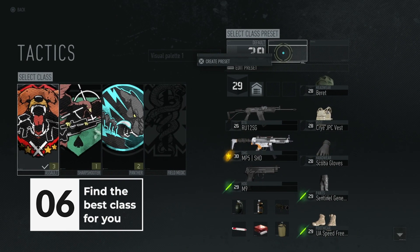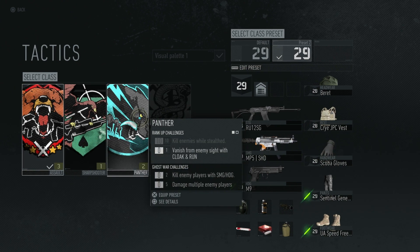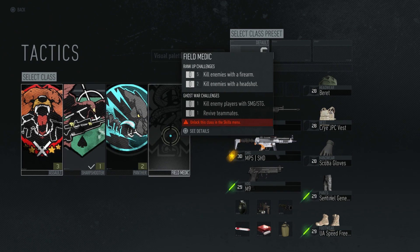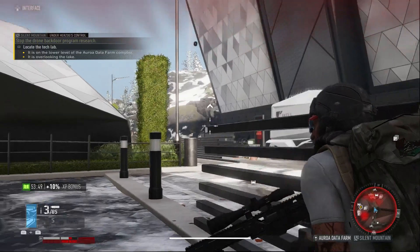Try different classes to see which suits best your playstyle and difficulty settings. If you have a group of friends, perhaps the Assault or Field Medic can be great, but solo players can benefit more with the Sharpshooter or perhaps the Panther.